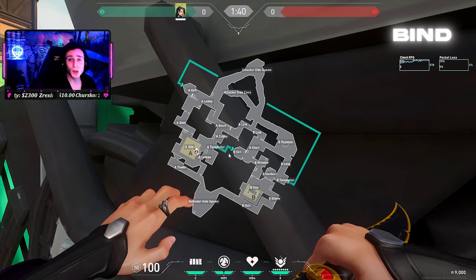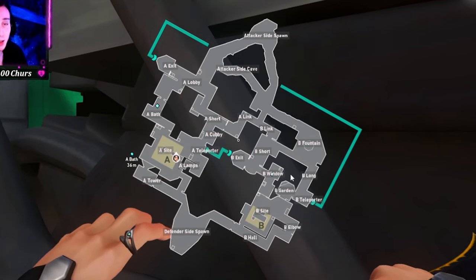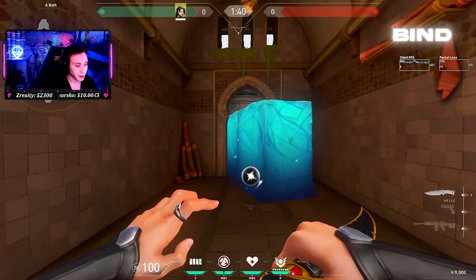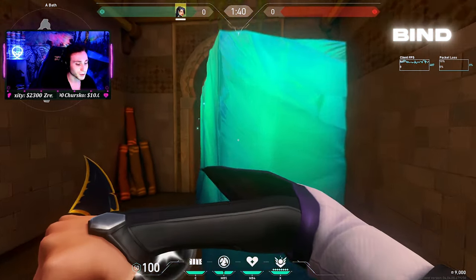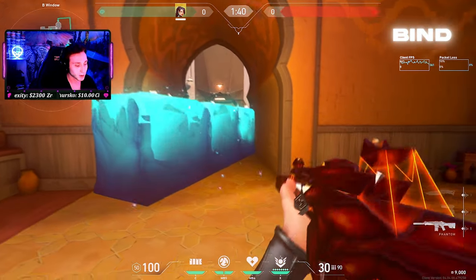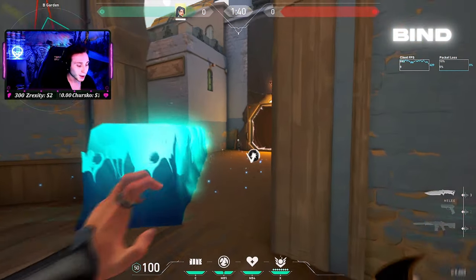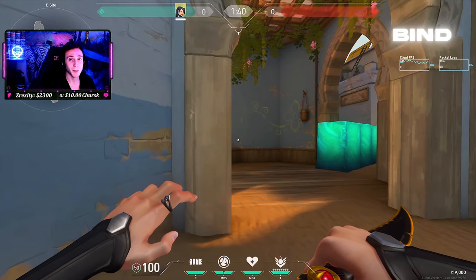Next, we'll move on to Bind — also one of Sage's best maps. The places I recommend playing are showers and hookah. Off the beginning of the round, if you throw a diagonal wall right away in showers, they actually have to break two or three walls to get through, and that also gives you free orb control. In hookah, I recommend throwing a similar wall left to right or right to left to get different angles. You can also wall long to get the orb for free, but hookah or showers is definitely where your util is best.